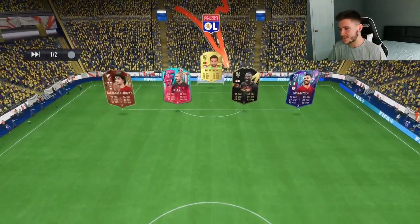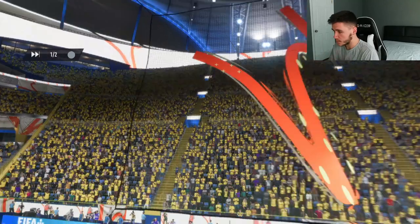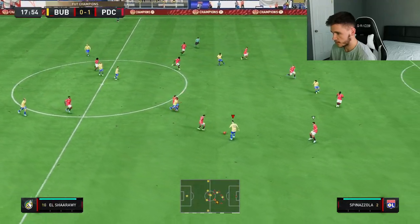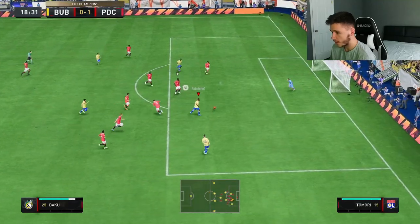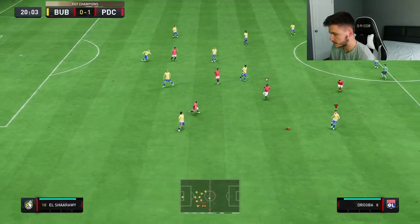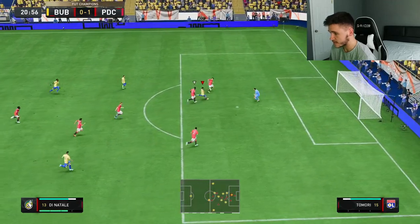Here we are jumping into game number two — a great first game by Baku. We're coming up against Drogba, Rashford, Madueke, and Pedro. Baku still with it — great ball into Dinatale through the middle. His passing has been solid, and Baku gets himself an assist. That was a lovely pass.